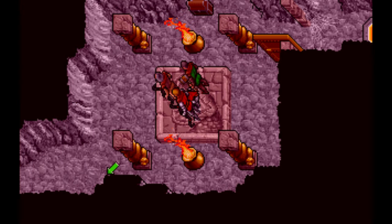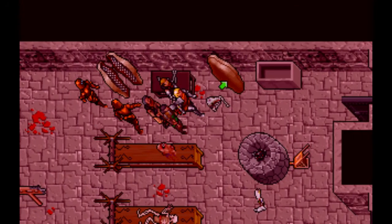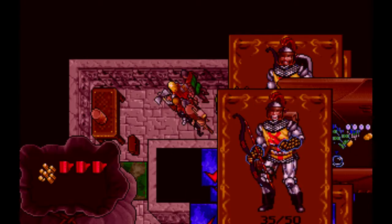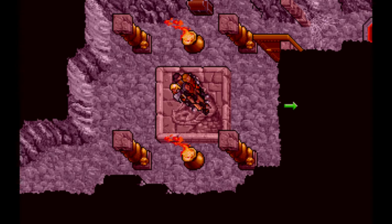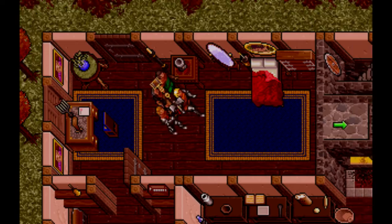Go to the Silver Seed and pick up three barrels of gunpowder from the outpost. Now go back to the Bull using the amulet and go outside.